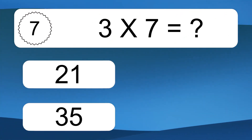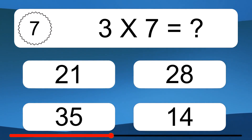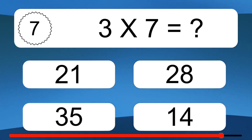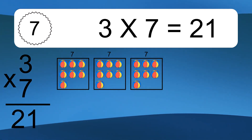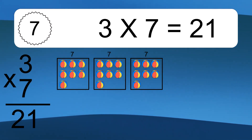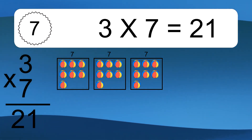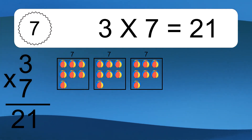3 times 7 equals what? 3 times 7 equals 21. We have 3 boxes, and each box has 7 colorful balls inside. If you count all the balls in all the boxes together, you will have 3 times 7 balls. This equals 21 balls.